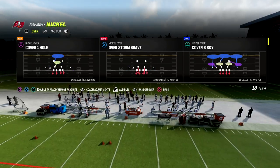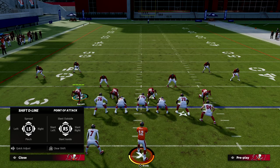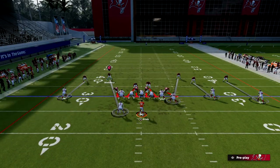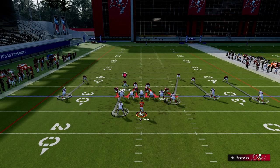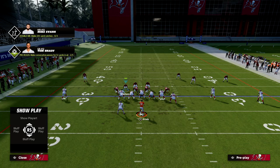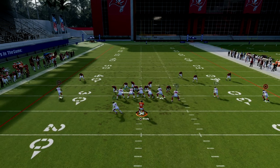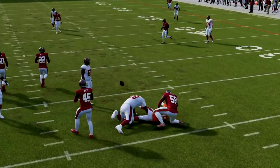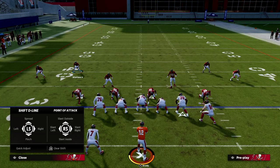Let's get into the blitz — Over Storm Brave out of Nickel Over. What we're going to do is pinch our d-line and pinch our linebackers. We're going to leave this off coverage and then user this defender kind of right in here. Basically, if the running back stays in, we're going to lurk, swerve him down and inside, then drop into coverage. If the running back bails or goes on a route, we're just going to go cover the running back. As you can see, we're going to get pretty good instant pressure.